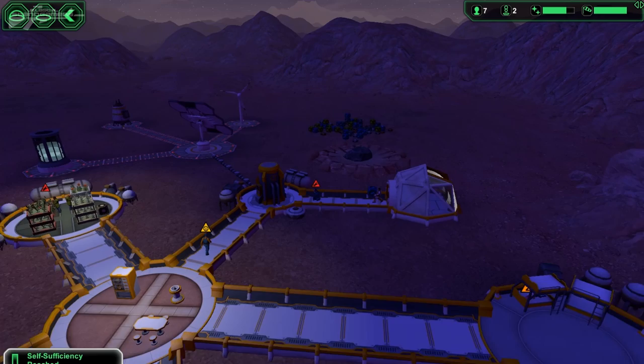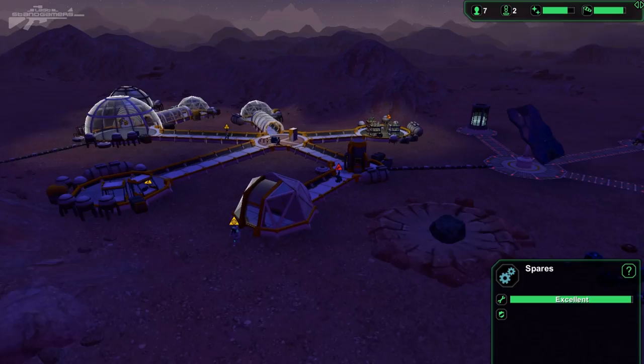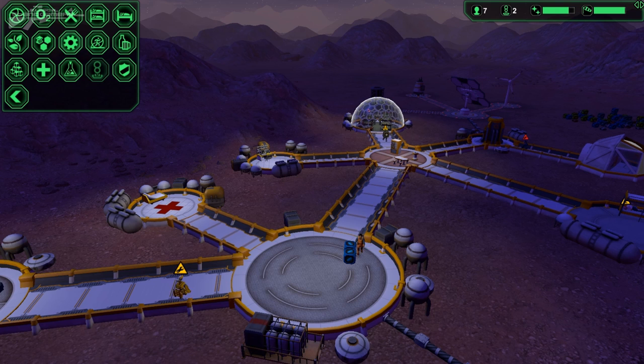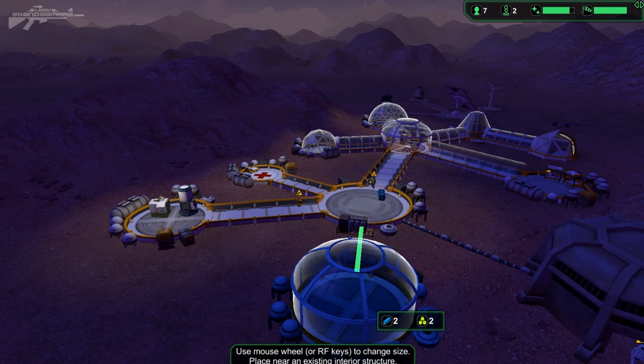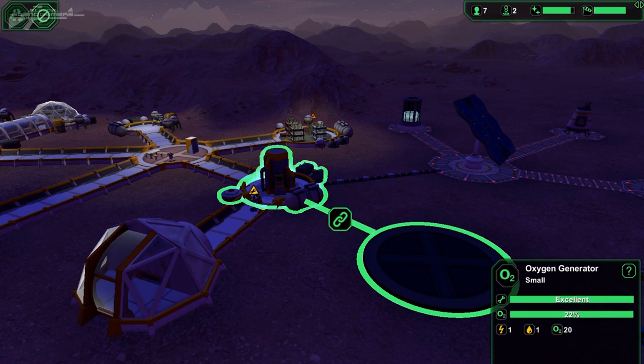Oh shit! It looks like we've just had our first very close asteroid strike. It didn't take out anything, but it landed very close to our resources, so it would be very nice to get them inside. It looks like we've got some unhappy workers as well, so I guess we're going to have to try to boost the morale. Let's see what sort of morale boosting activities we have — we've got a multi-purpose leisure centre fitness area and a bar. We'll stick a bar in. We'll put it near the entrance, right where that asteroid landed — it might never strike in the same spot.